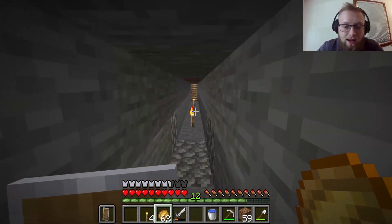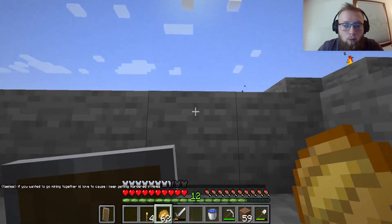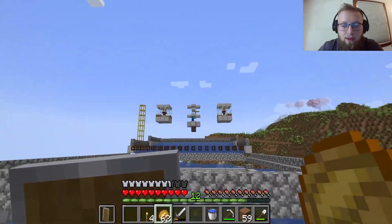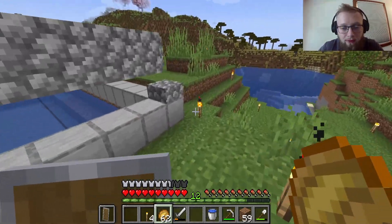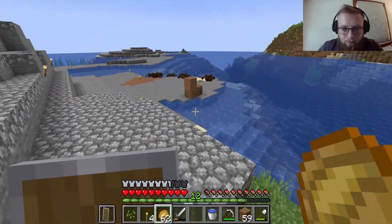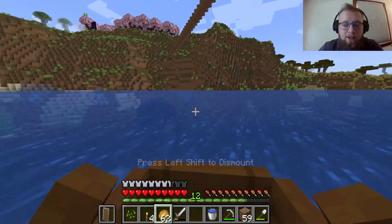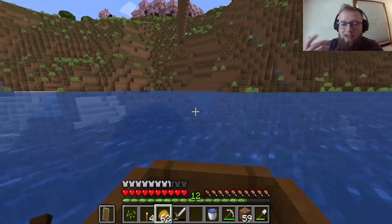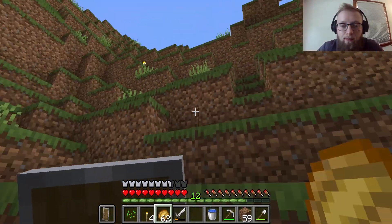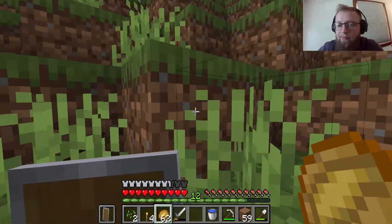We need the iron because today we're going to start putting together the almighty villager trading hall. We need villagers because they are the key to success in a Minecraft playthrough. You get enchantments, you get gear, you don't have to go mining for diamonds — you can just make diamond gear pretty simply. Resources like quartz blocks are going to be a main component to my builds.